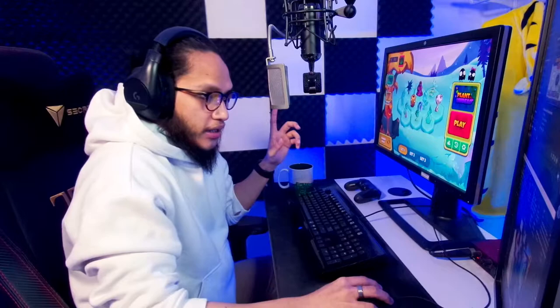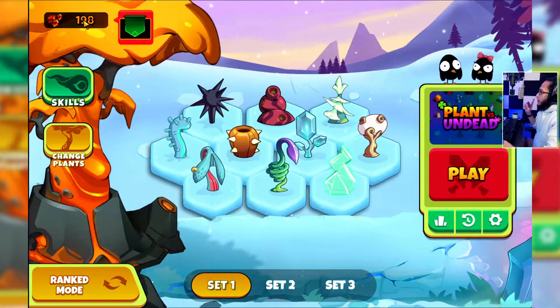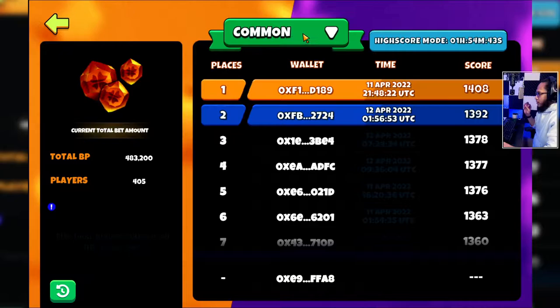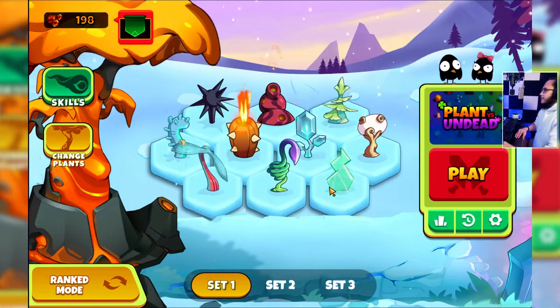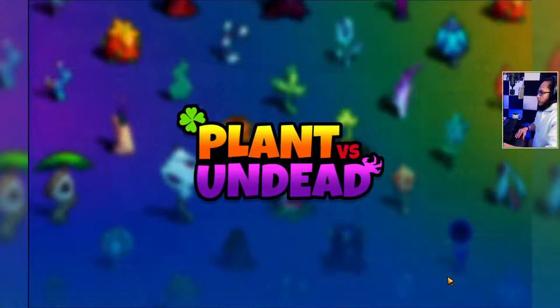Hey, Itchie here. Today I'm gonna be trying out the new High Score Challenge and it's gonna be my first one. I'm not sure what to do, so let's go. I was able to play three ranked games and got 198 BP, so we're set. I think this is week five of the High Score Challenge.